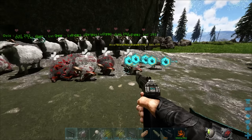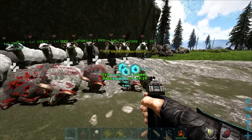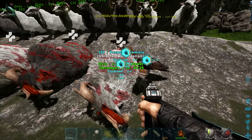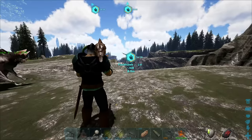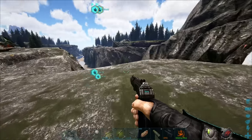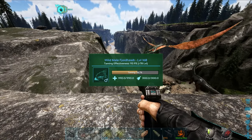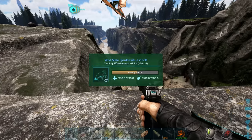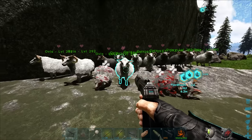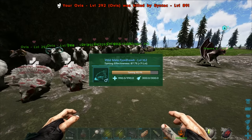This is the most ridiculous taming ever — the fact that we're actually having to slaughter all these sheep just to try and tame these dudes is ridiculous. At least we got the 168. Did I just spook it? I think I did, I got too close — and it just flew away! 93.9! Why did it just do that? I think I touched it — I got way too close and technically touched it.